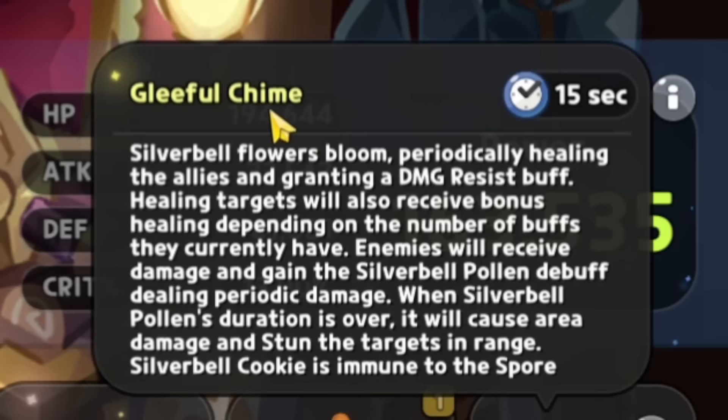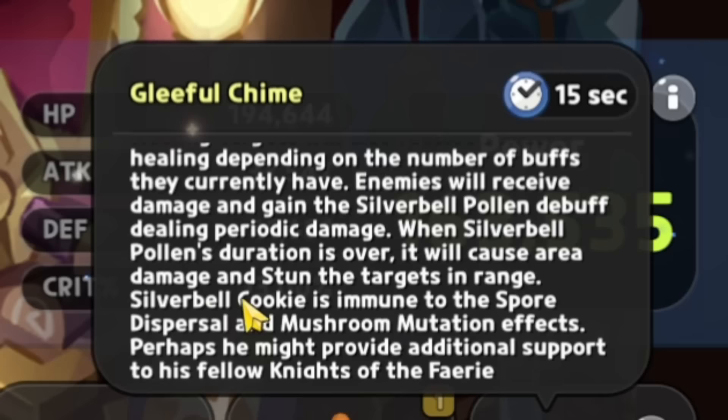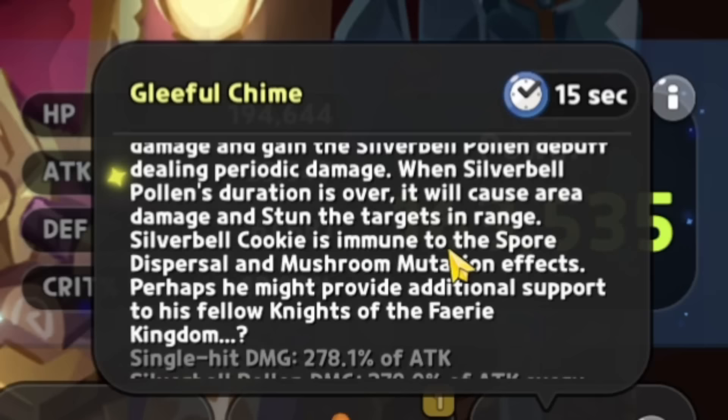Silver Bell flowers bloom periodically, healing allies and granting a damage resist buff. Healing targets also receive bonus healing depending on the number of buffs they currently have. Enemies receive damage and gain the Silver Bell Pollen debuff, dealing periodic damage. When Silver Bell Pollen's duration is over, it causes area damage and stuns targets in range. Silver Bell Cookie is immune to spore dispersal and mushroom mutation effects.